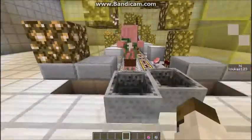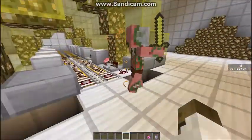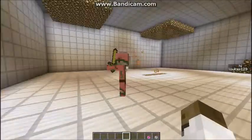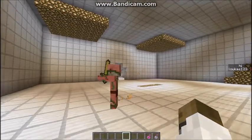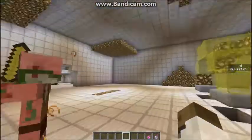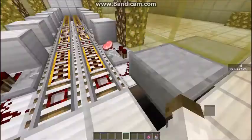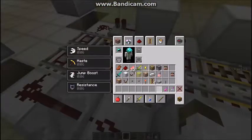And there we have it — our zombie pigman has formed from the particle accelerator. He seems to have a few side effects, as you can see by these strange particles flying off of him. Maybe that's some of the stray particles from the zombie and the pig. It seems some of the particles flew off to farm bacon.